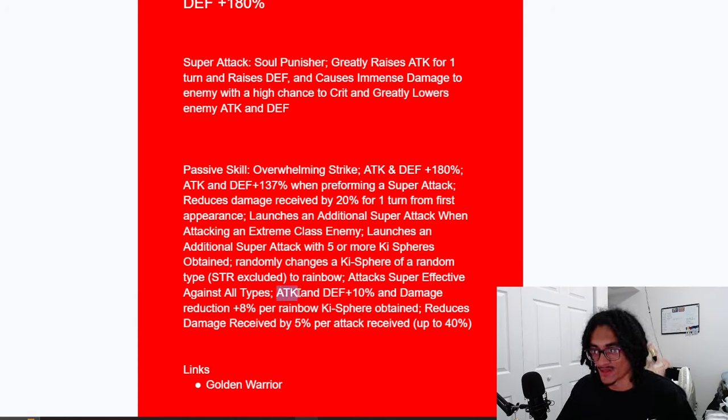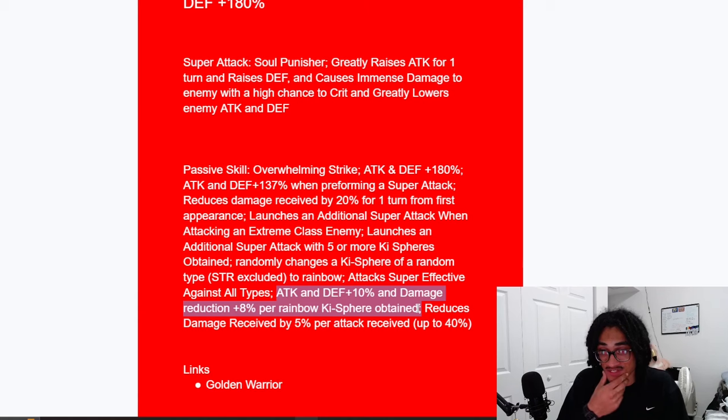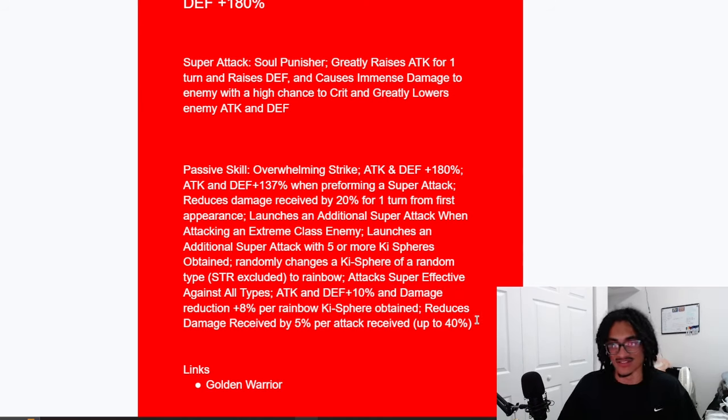If you get lucky and get him four or five rainbow Ki spheres, he's going to be looking pretty damn strong. Let me do the math real quick — five Ki spheres times 8% is 40% damage reduction. Realistically though, he'll probably get around three rainbow Ki spheres, giving him 24% damage reduction from Ki spheres. Adding that on top of his 20% damage reduction for that first turn, he'll have up to 44% combined. Granted he could still die from a boss super attack regardless, but I still think this guy's looking good nonetheless.